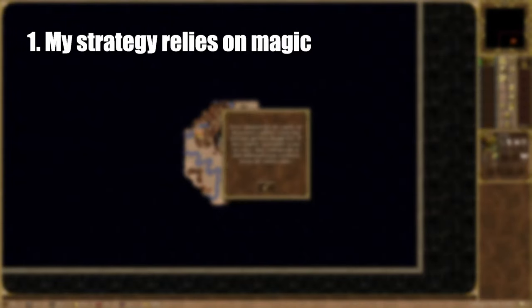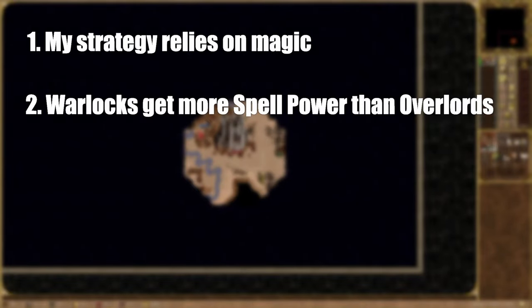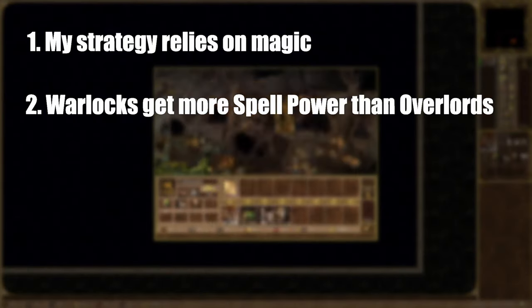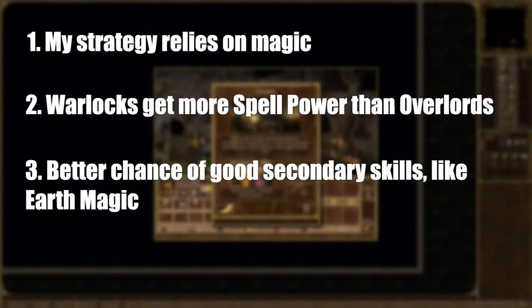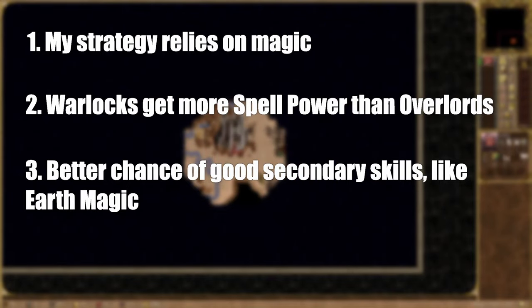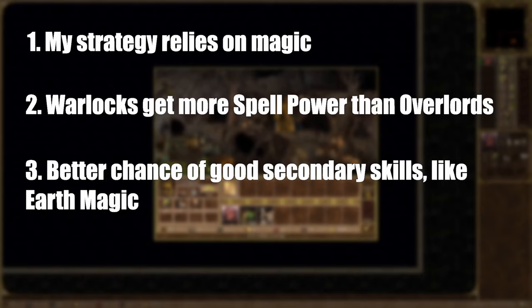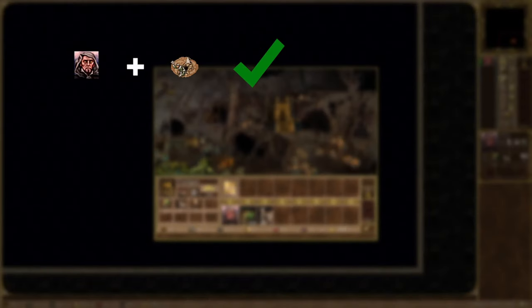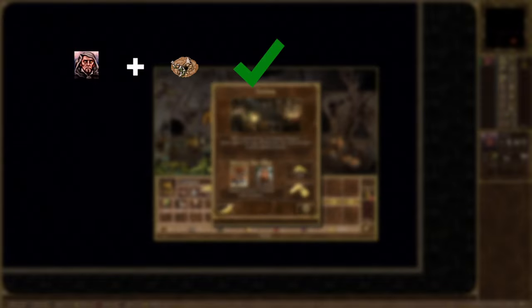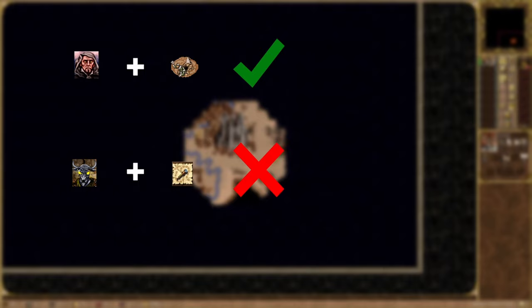First, my final scenario strategy is heavily Magic based. Second, Warlocks have a higher chance of getting plus 1 to spell power instead of other stats on level ups until level 9, making my spells more effective. Third, Warlocks have a decent chance of getting Earth Magic, which will be extremely relevant in the final scenario. And a bunch of other secondary skills I want, like Intelligence, Sorcery, and Air Magic. In the end, I get Warlock Jedite, who is the best choice because he starts off with the spell Resurrection and no useless other secondary skill — like Deemer with Scouting, for example.